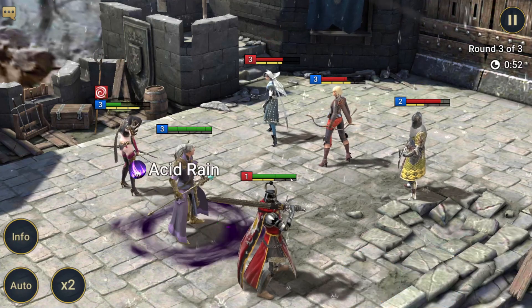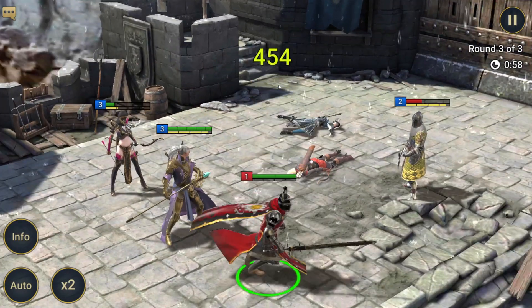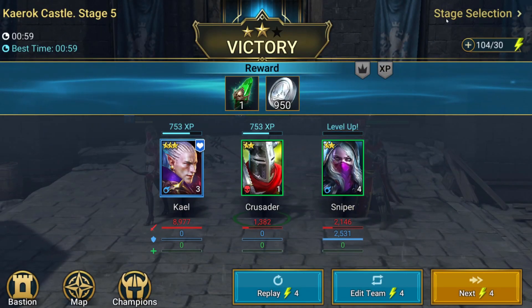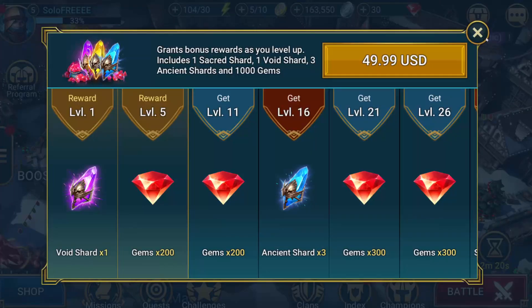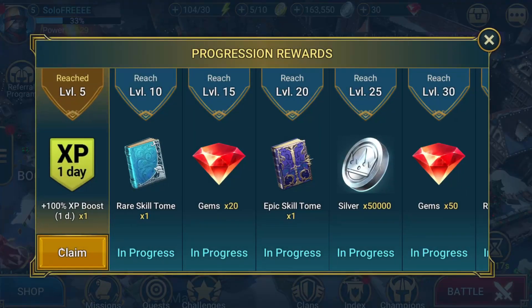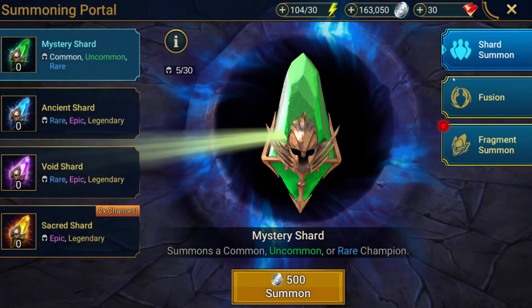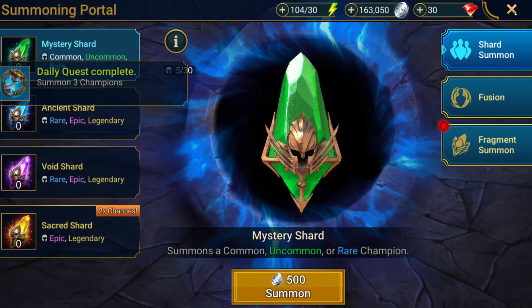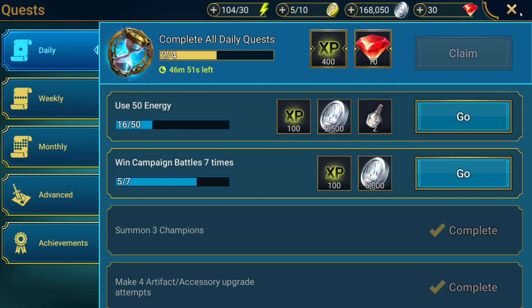If we get extras of either Crusader or Archer I will book them, but I'm not going to use actual books on either of them — all my rare books are going to Kael. Any books that we get are going to Kael because if you get him fully booked he's great, same with full masteries. These others are going to be used as food.